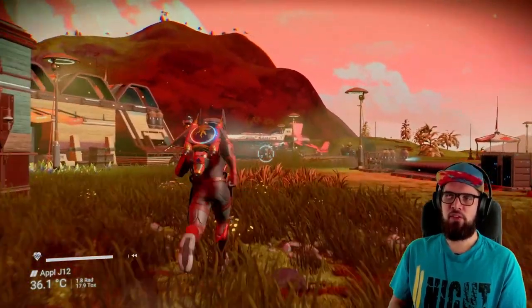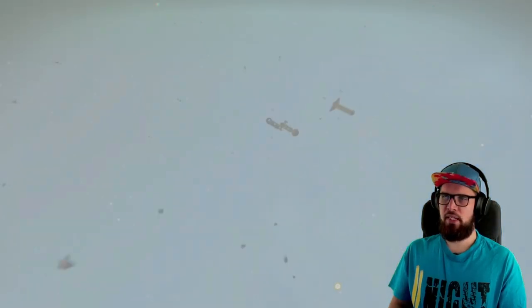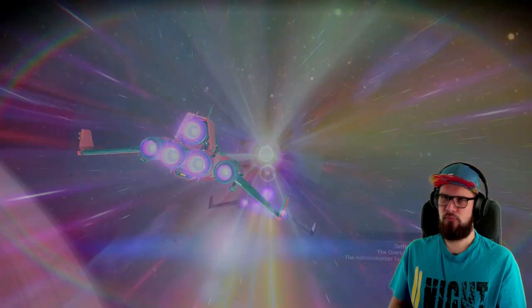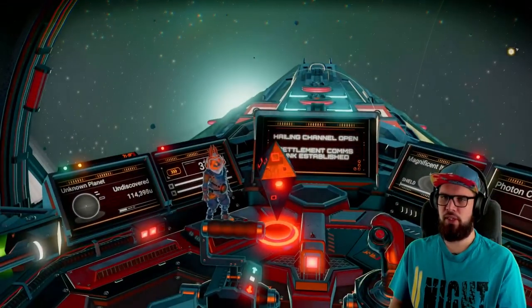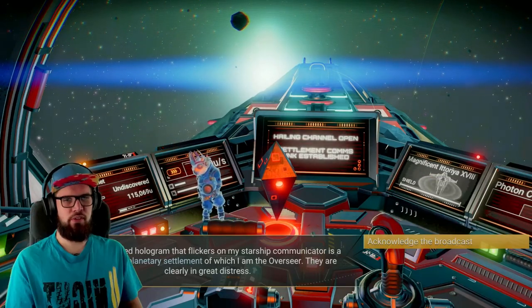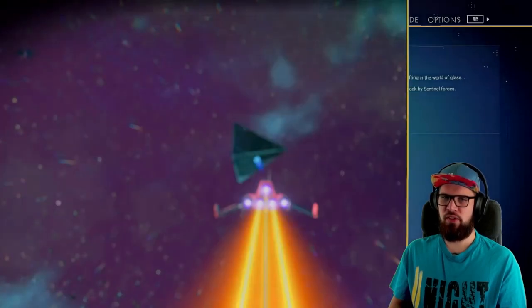Now if you do already have a settlement, make sure to get into your starship, fly into outer space, open up the galaxy map and warp into a system. Once you have, you should be receiving a message, so make sure to open up your starship communicator. This is a message from somebody on your settlement, so make sure to acknowledge the broadcast. The Trace of Metal side quest has now been started.